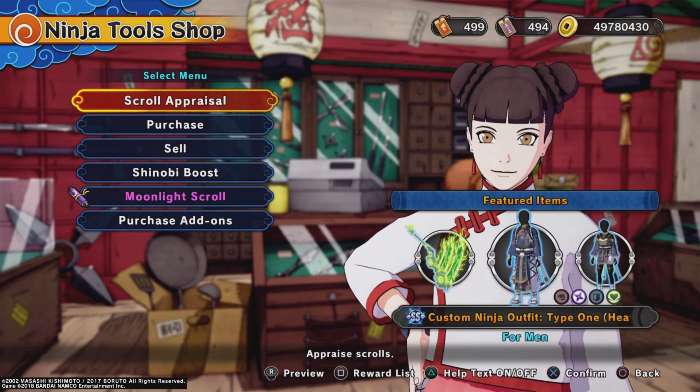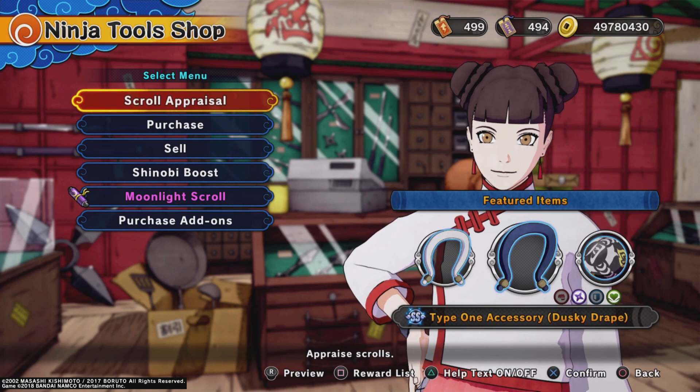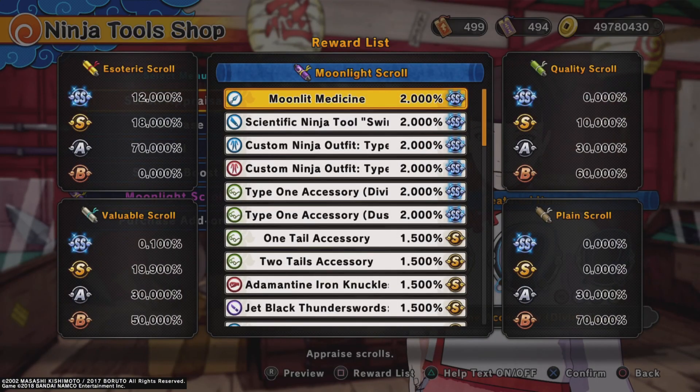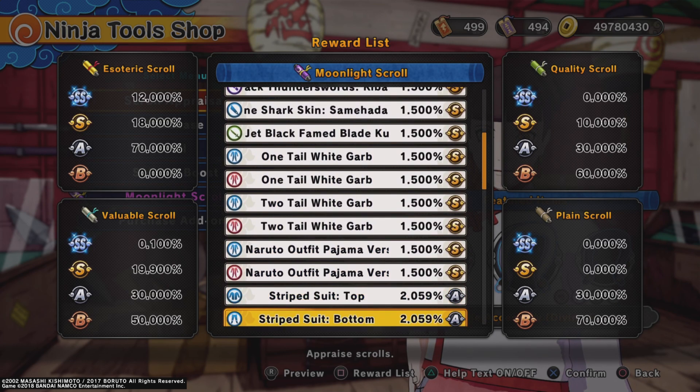In today's video, the 1010 shop has changed and brought some goodies. That's right, the new custom healer's outfit is back in the shop along with a brand new item — the Moonlight Medicine. We're gonna get into that and a lot more.